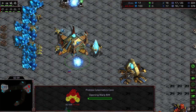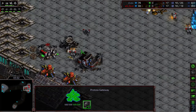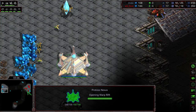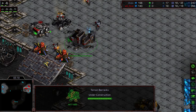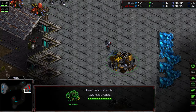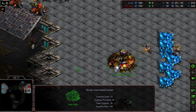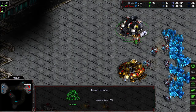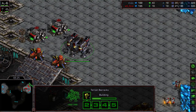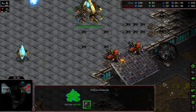Scan making his way to the six o'clock location to check things out. We do have a single gateway up, a simulator, and cybernetic core building. Scan should be able to get an initial look — he sees it was a 12 Nexus. Probes are transferring across, that Command Center is just about finished. This is going to give Scan that early economic boost. Because you have this protected expansion you can take automatically, it kind of accelerates the early game overall.